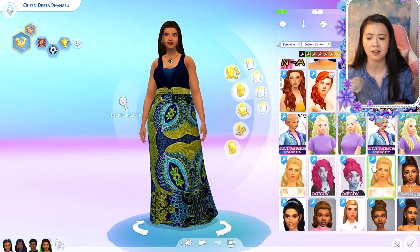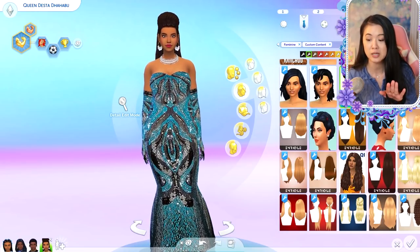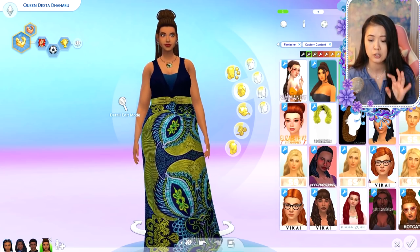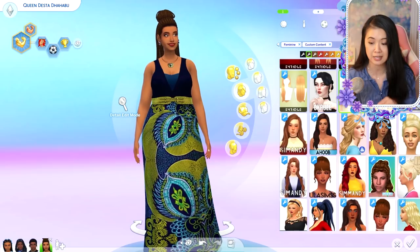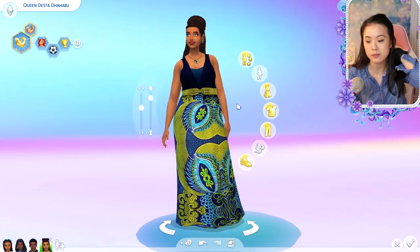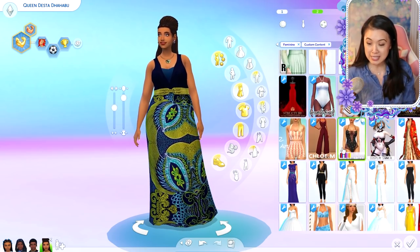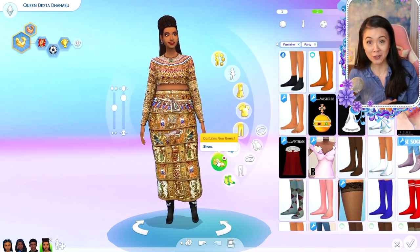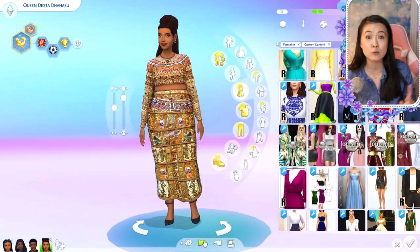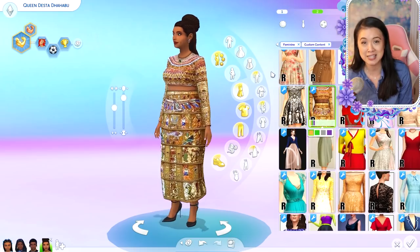These outfits are on my Pinterest board, which is linked in the description. I have a clothing category for teens, adults, and elders, so the clothes you see here are available there. The gel she wore for her wedding and any other headscarves are in the other accessories category. Let me know what you think, and let me know if you think their baby is going to be a boy or a girl! If you have ideas for other speed CAS videos, comment those below. If you enjoyed this video, hit that like button and subscribe, and I will see you in the next video!